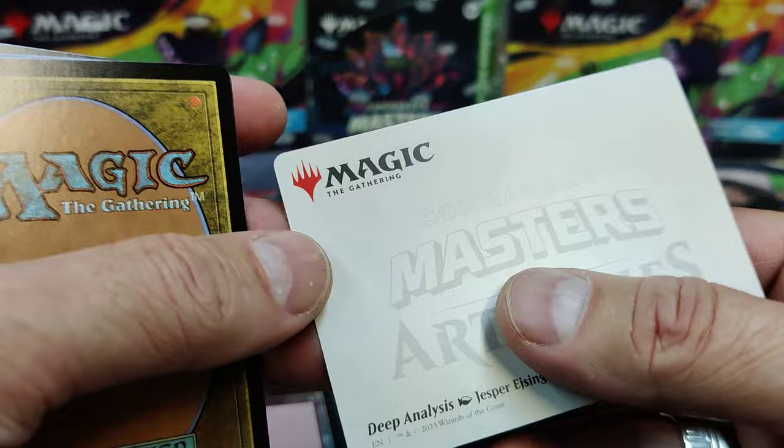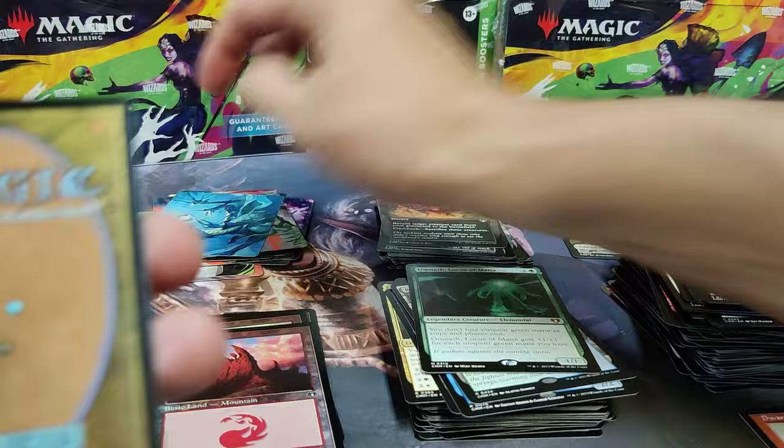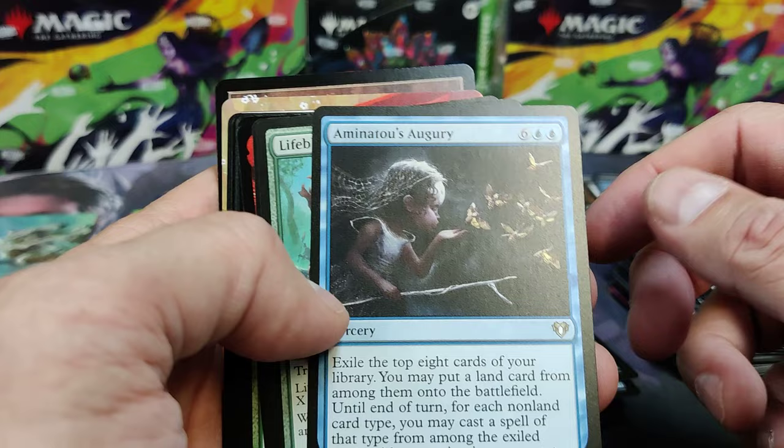There's your Deep Analysis. This is Urza — checking things out. That's not Urza. Nice art. This Thrill Token kills me — I love this artwork. Wind Rider Wizard is a Common Foil.